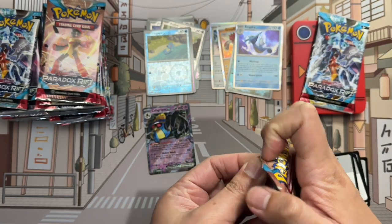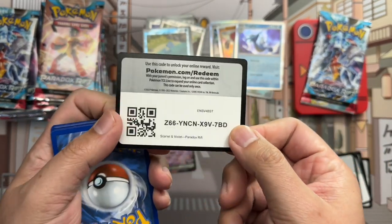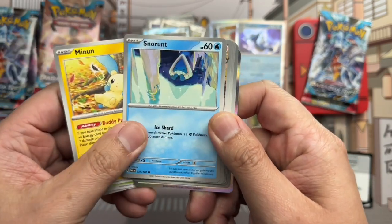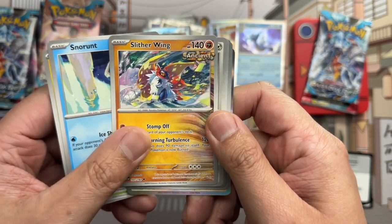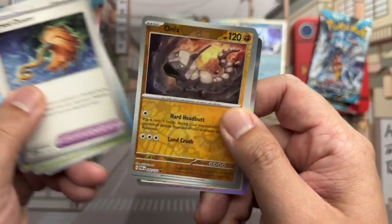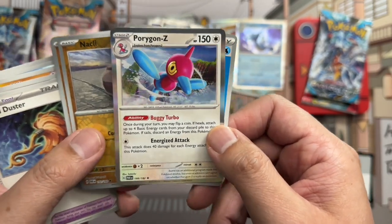Next pack. Mantyke, Pansage, Minun, Snorunt, Slither Wing — second time I've done that — Furtula, Cursed Duster. Super creepy Pokemon tool. Onix reverse, Knuckle Clops reverse, and Porygon-Z — the least favorite of my Porygons — on the holo rare.